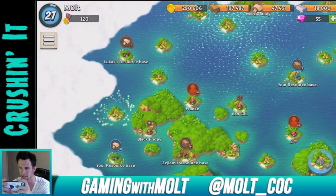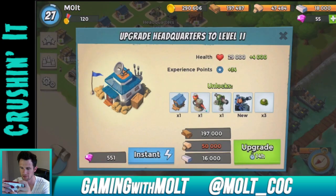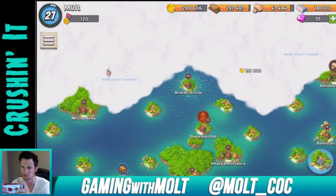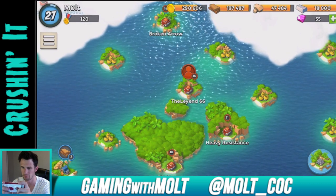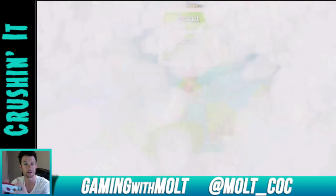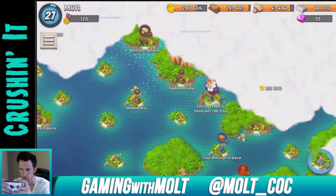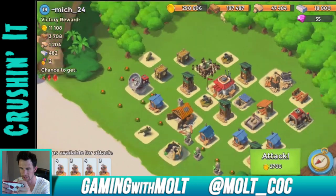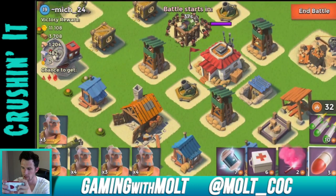I think we have enough wood now — we just need to find a bunch of stone. Maybe our boats will come in. Let's see if we can find a base with maybe 1,000–2,000 stone. Is the internet not working again? Sorry for this lag guys, this is probably really annoying. But at least you'll get to see me upgrade the headquarters. That's not enough stone, we don't want to attack that one.